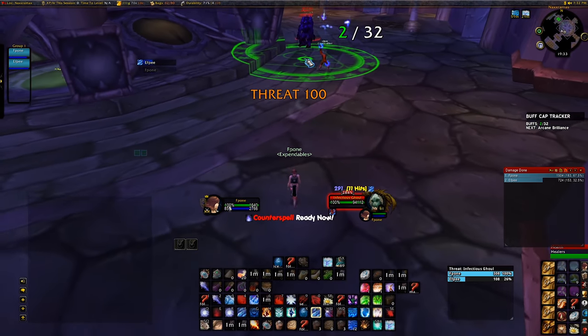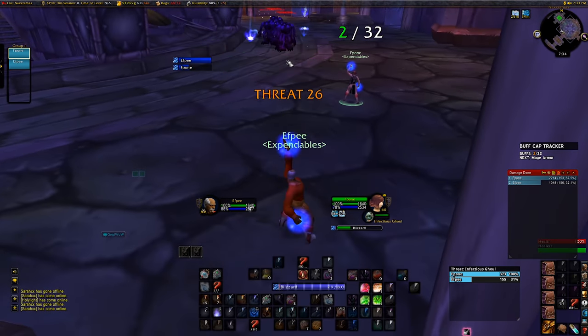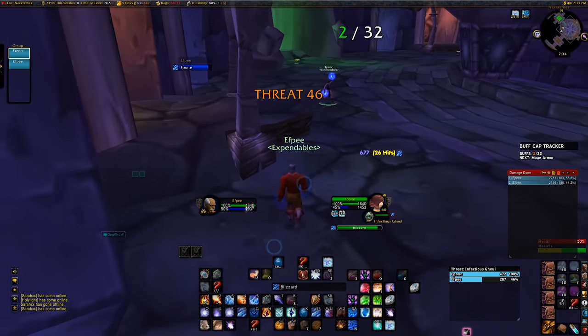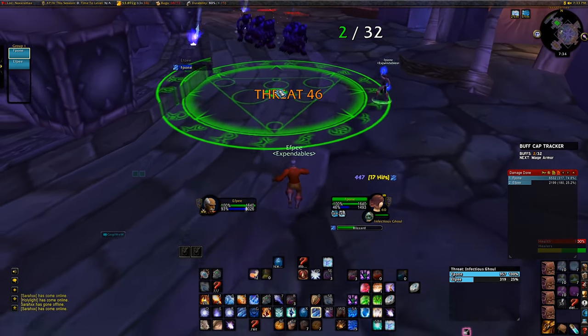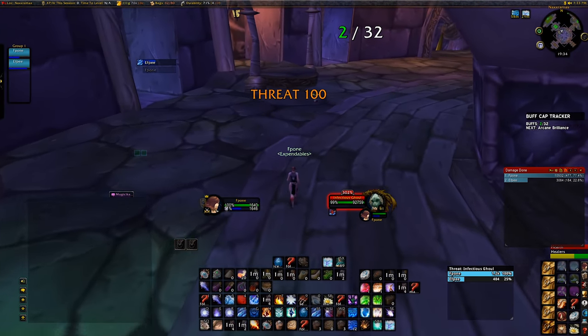Let your better-geared and more experienced mage be the puller. He must be the one gaining initial aggro and casting max rank Blizzards while the other mage starts with rank 1 Blizzards. Your primary objective is to clump ghouls into a ball as fast as possible to maximize every Blizzard cast. If they are spread in a train, initial ticks of Blizzard don't hit the furthest one and the last few ticks don't hit the closest ones.